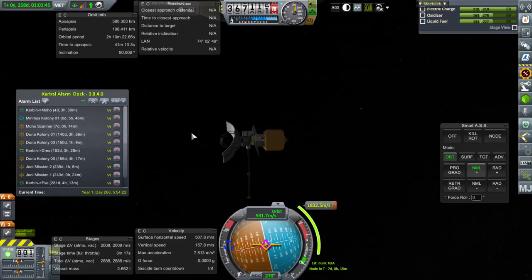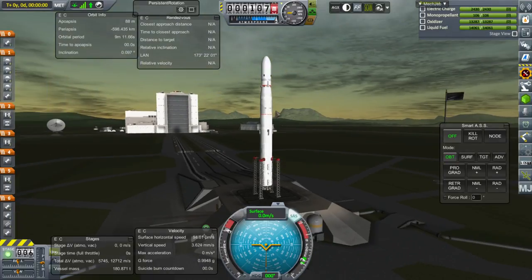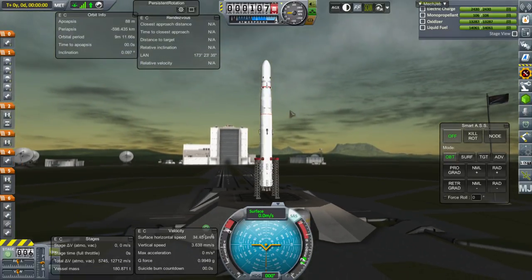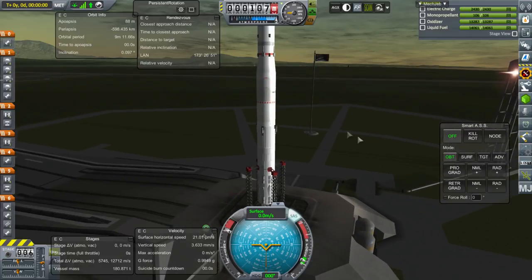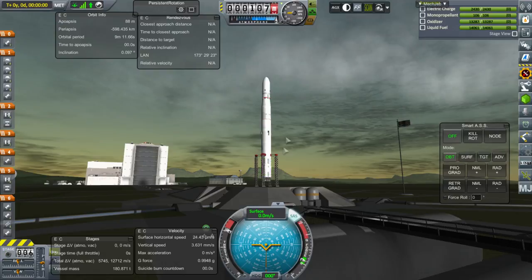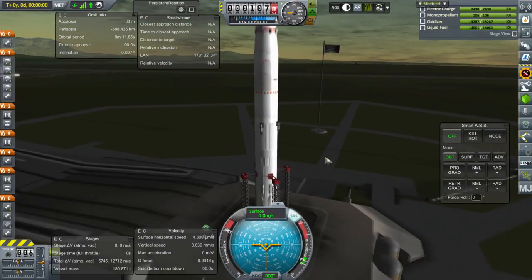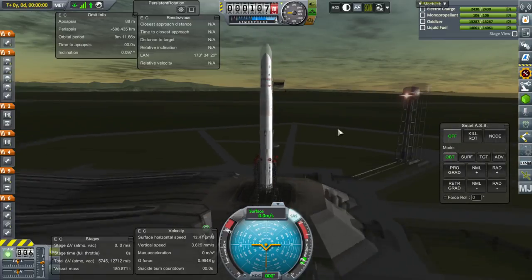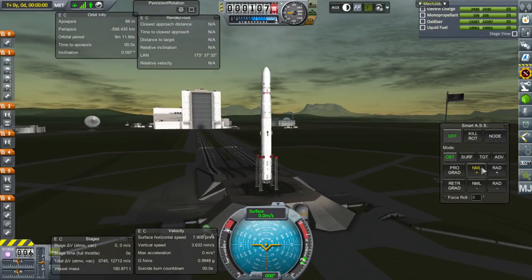We want to do scans of Eve's surface — if there was ever a place we needed surface resource data, it's Eve, especially if we ever want to do something there. We also want to eventually transfer to Gilly. The fact that this probe only has 210 electric charge is a bit of a bummer, but we'll go with it. After the Kerbin-to-Moho transfer window for the lander, and after we capture the Minmus colony mission, that will be our schedule. Let's proceed.